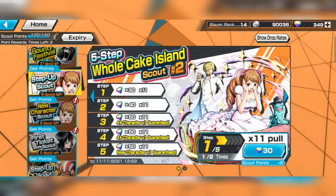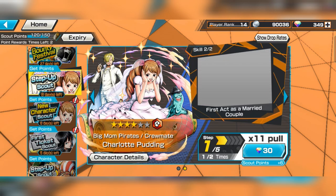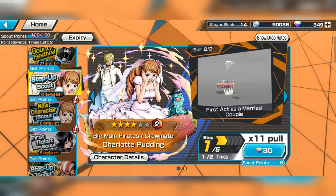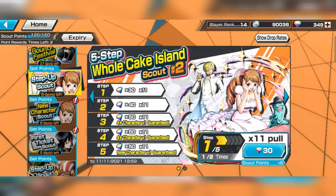Alright, so are we gonna get Whole Cake Island Scout 3? Featuring what — Jinbei? I don't know. Okay, this is the first skill and this is the second skill. Looks like a recycled one. This skill is okay, but the second skill is literally the Sanji skill — like literally Sanji's skill.